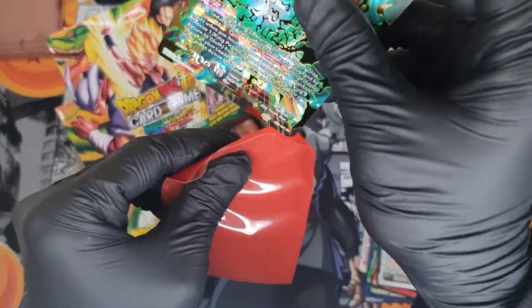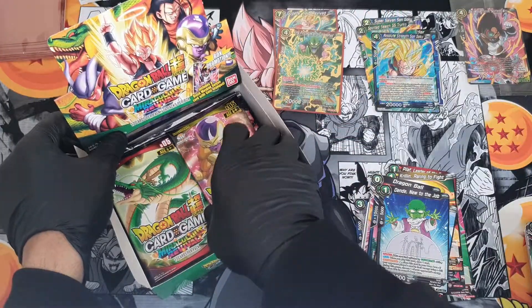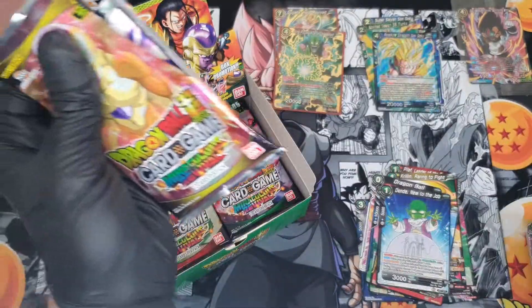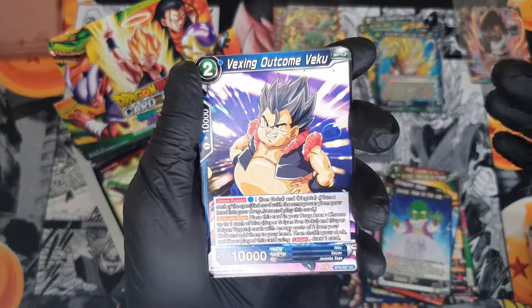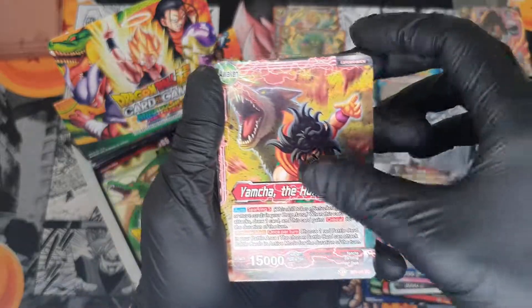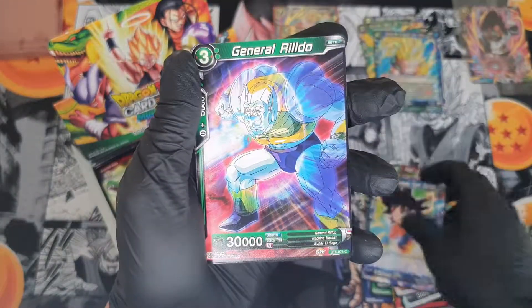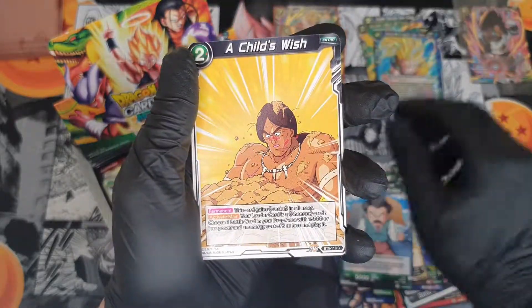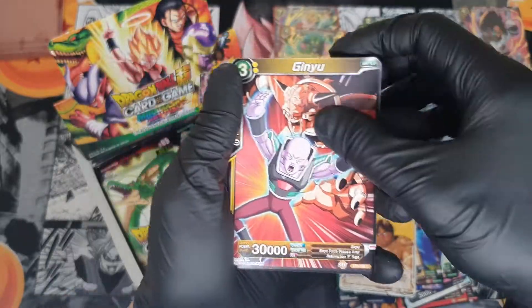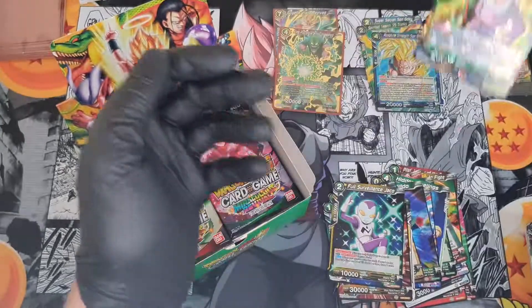I do have another box of this so I don't know if I should open it or keep it — we'll see in time. Next pack: Beerus, Yamcha, Krillin, King Barrage, Oma, Krillin with hair, Child's Wish — is that what it was? — yeah, Ginyu, Jacko, and another rare.